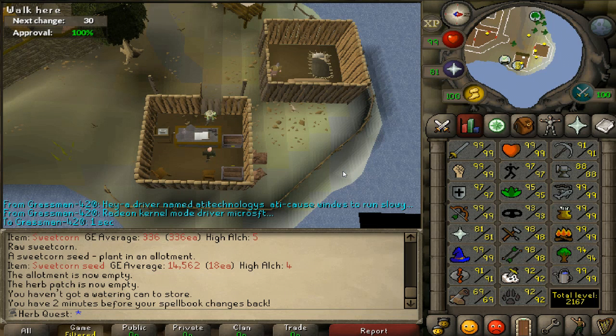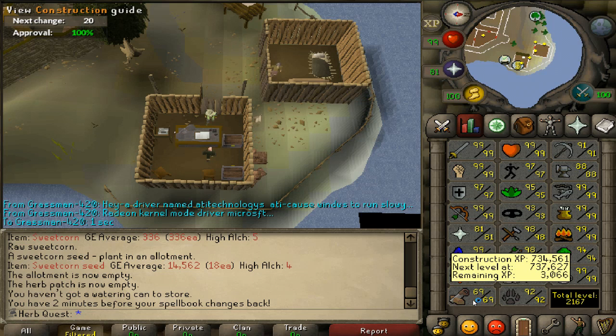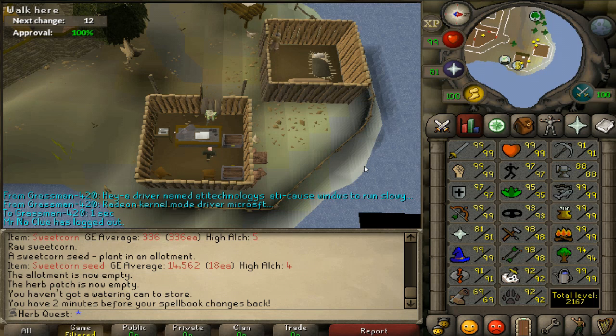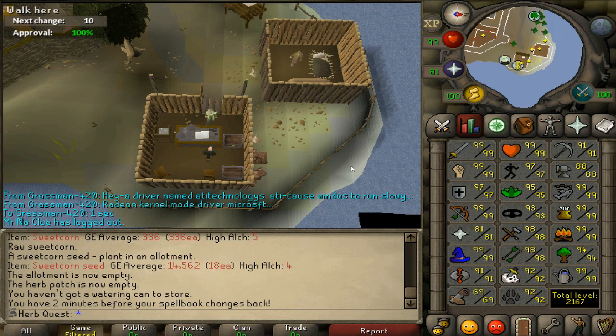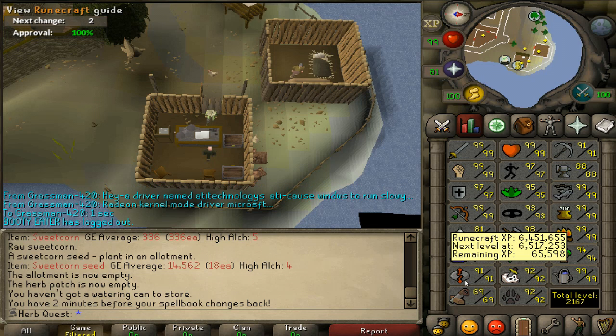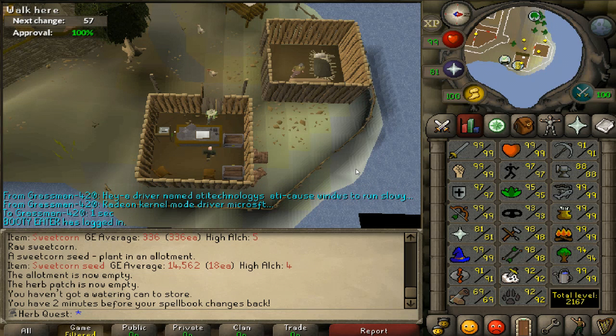Defence is just a small grind away. For prayer, I'm waiting until I get my gilded altar — I can start doing plank make any time now, but I'm going to do that after I get my Armadyl crossbow. For runecrafting, I only really got it up to 91 so I could do double nats. Pretty close to a level since I made quite a few nats after that. Now that you can make double deaths and double laws, I might have to start training that again soon.